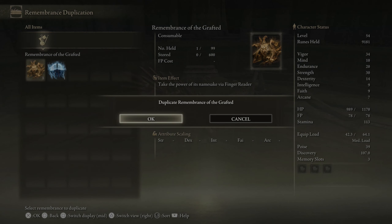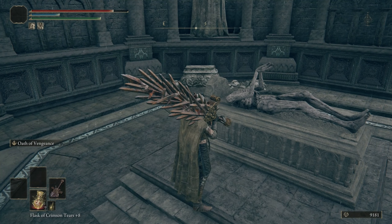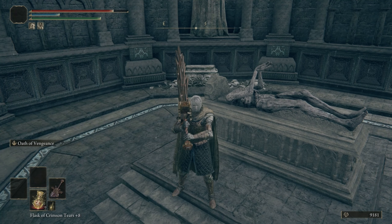For example, I just cloned Rinalah's soul, so that means we can use two of them to buy her staff and to buy her sorcery from the hag at the round table.